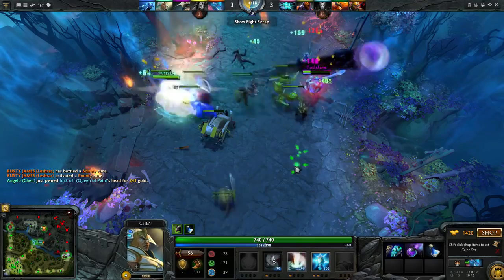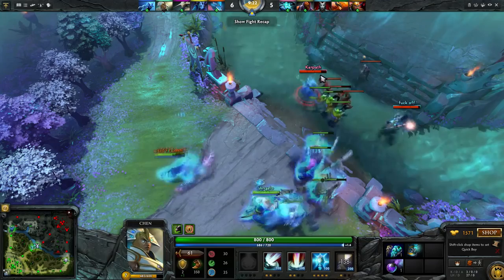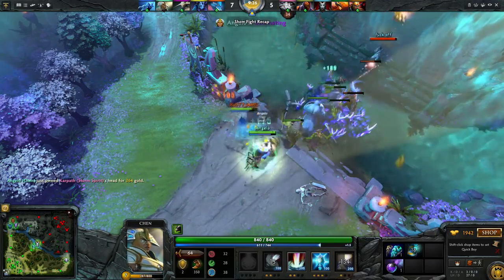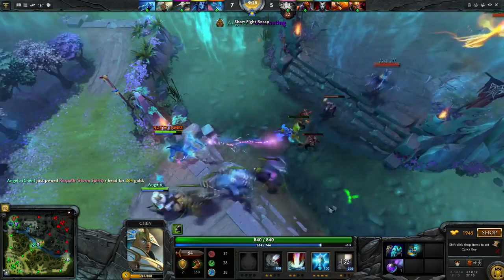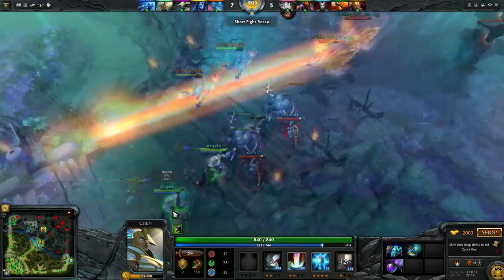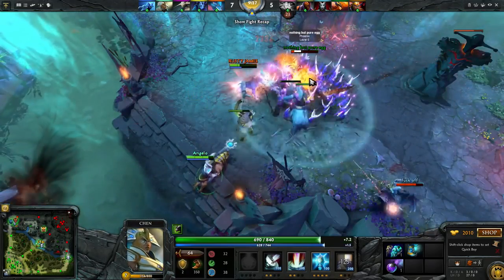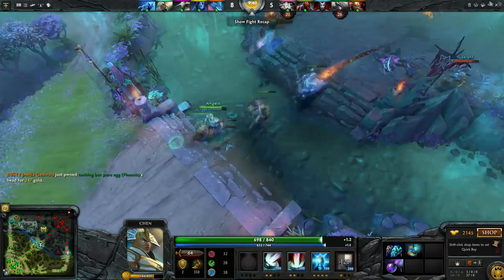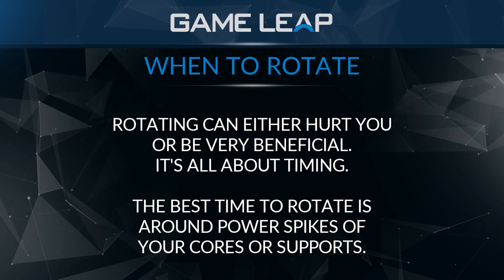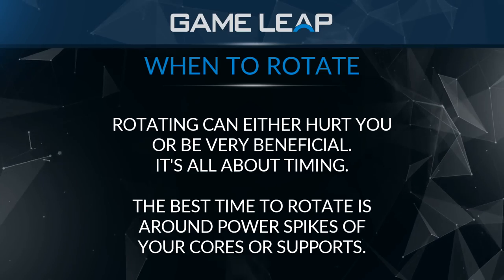When you move a piece to another part of the board, you're strengthening that part of the board, but where the piece used to be is now weakened because it's no longer covering it. So you have to ask: when is it good to strengthen certain parts of the board in exchange for weakening other parts? In Dota, it's basically your lanes. Your rotations are going to revolve around the power spikes of cores and the power spikes of other supports.